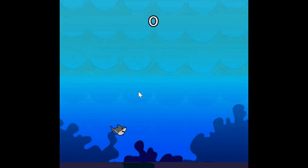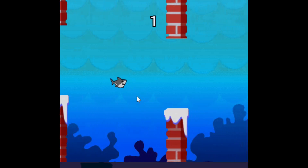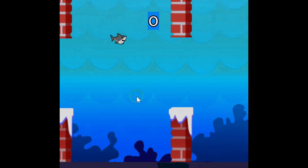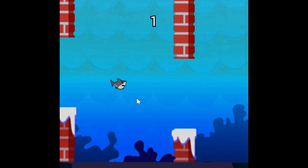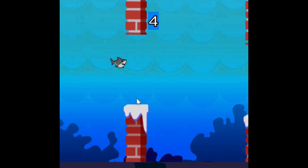Hi guys, today we are going to make a game to help a shark pass the obstacle. Let's score 10 points and then let's see how many times.